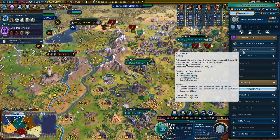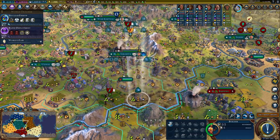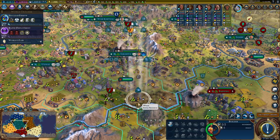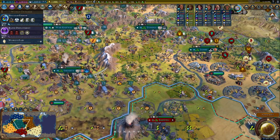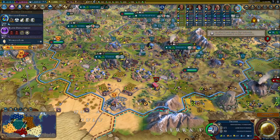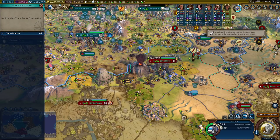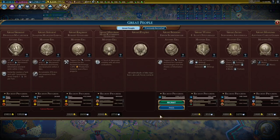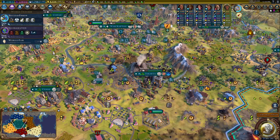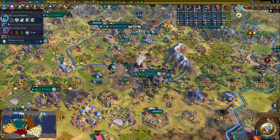We definitely want to get the Royal Society here — that allows us to convert those builders into production. Really? Another drought? Aren't aqueducts supposed to prevent drought? I have more stuff for builders to do eventually once the drought's over. I could gold-buy this; we should also get it naturally. So three Eurekas for atomic or information era — that should be relevant. Atomic we're done with, so three in the information era seems pretty good.